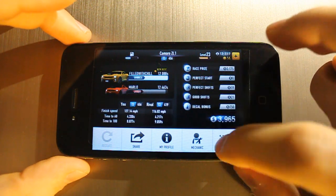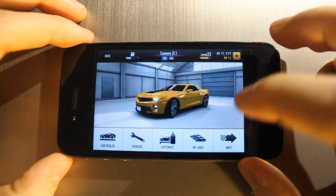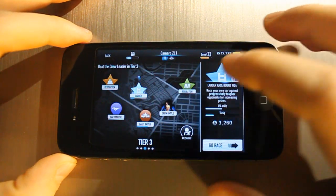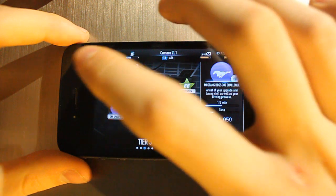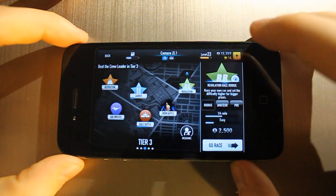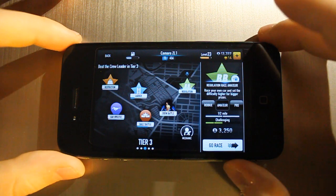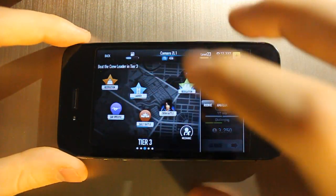To win easily without paying for coins, I go to the regulation races. You can do those unlimited times, unlike the ladder races which you can only do 24 times and get progressively harder. There are also car-specific races, restriction races, and daily battles. With regulation races, you just keep beating opponents and earn around three to five thousand dollars each time — unlimited — so you can accumulate a lot of in-game cash.